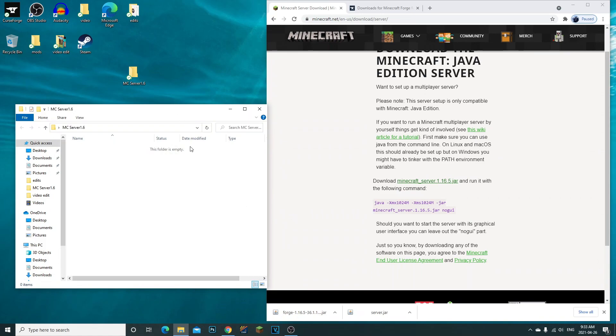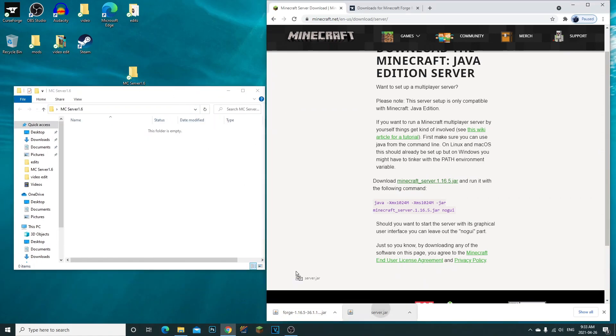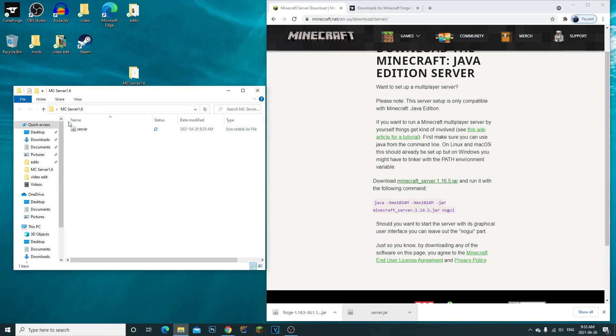This is for Minecraft version 1.16.5. I created myself a folder called 'mc server 1.6'. I'm going to grab the server.jar file and drag it into our mc server folder.